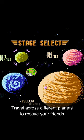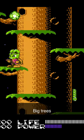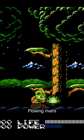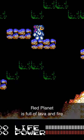Travel across different planets to rescue your friends. The green planet is teeming with nature — big trees, flowing rivers, and cascading waterfalls. The red planet is full of lava and fire.